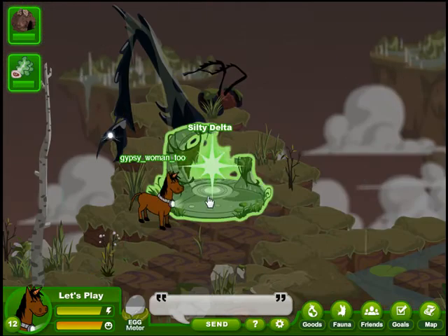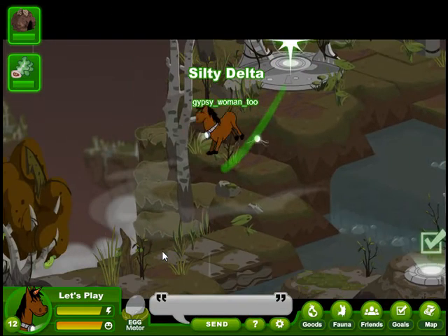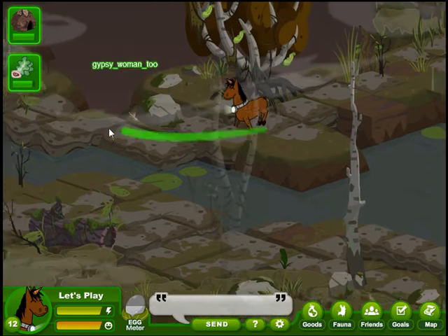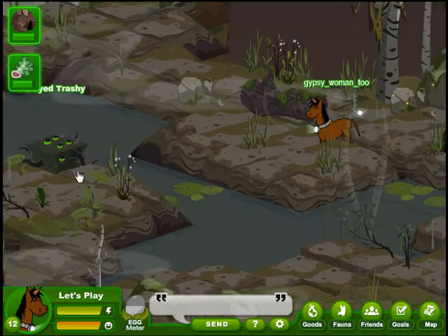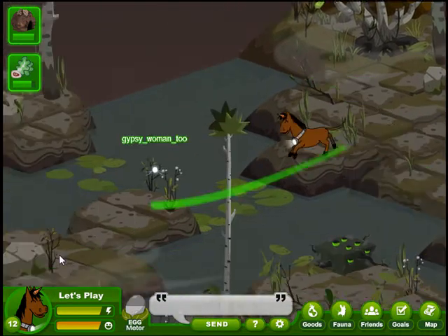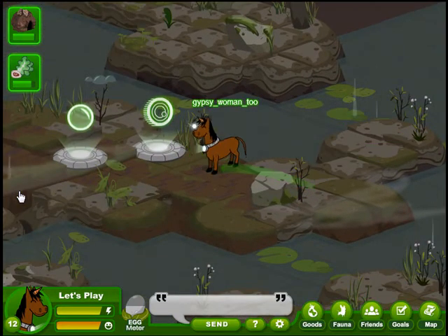The Silty Delta Gate is up here at the top and Let's Play jumps through. It is kind of a long run to get down there, but we're denned up and we've got our belly full of food, so we should be able to get there pretty quick. We'll head clear over to the left side of the screen.